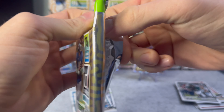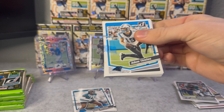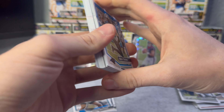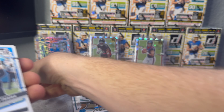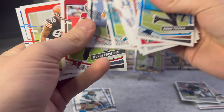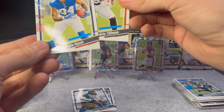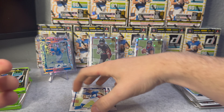Two rookies, that was it - nothing inserted, nothing backwards, nothing cool. Let's see the second pack. Good bit of cards with 15 cards per pack, would be a lot better if these weren't just all base. Really, two rookies that's it - we got Cedric Tillman and Jalen Hyatt, Tennessee boys.